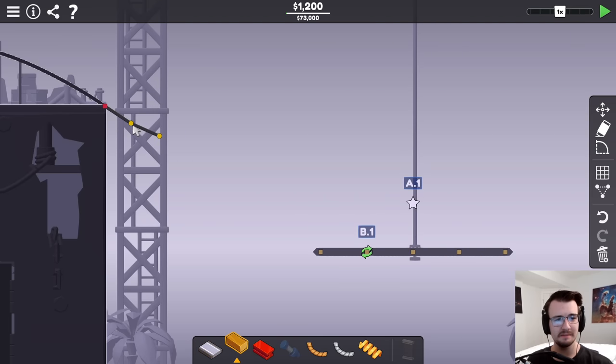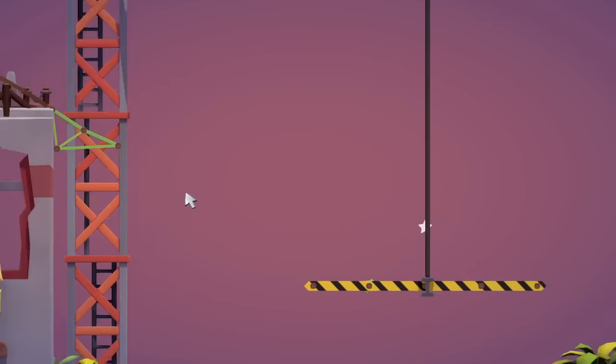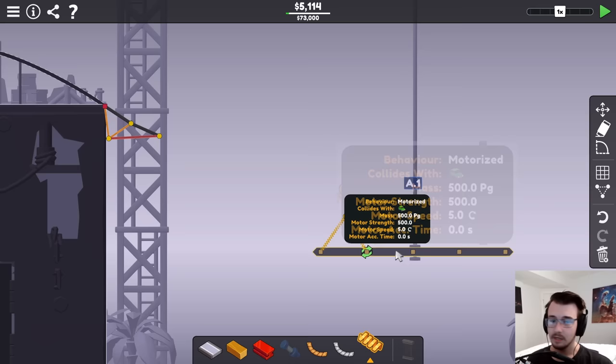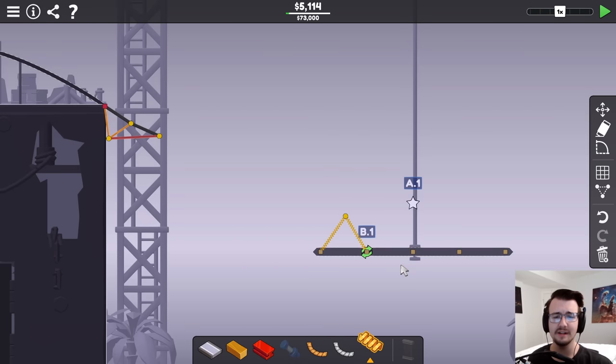Maybe I could just try a very simple ramp — like, two whole roads — just to smooth it out and see if it hits that platform in the middle. It's a little better. There's a motor speed; this automatically turns.